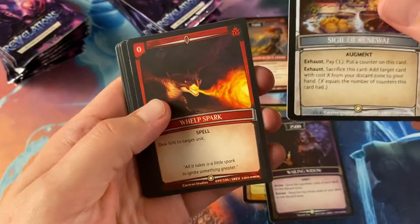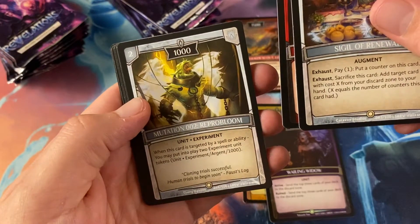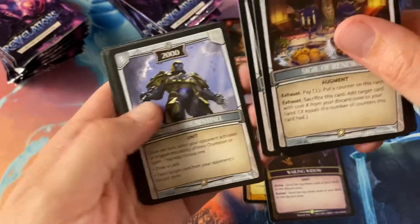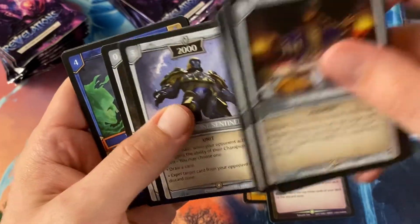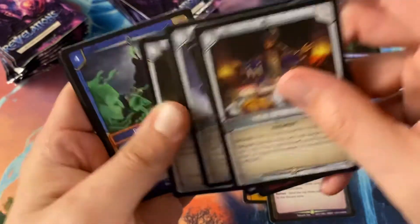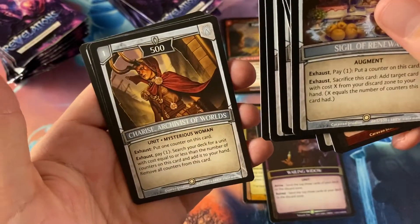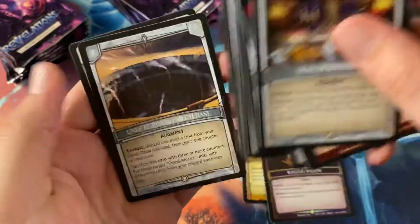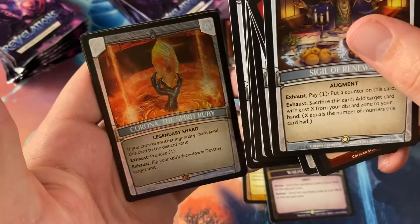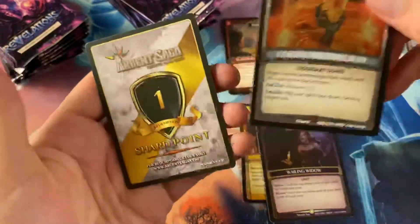Sigil of Renewal, Whelp Spark, Mutation 002, Repo Bloom, Silverstone Sentinel — it looks like Thanos again — Mutation 000, Zilic, Phantasmal Army, Sharice Archivist of Worlds, Underground Mech Base, and Corona the Spirit Ruby. Another shard point.